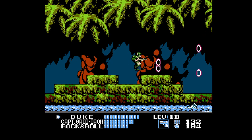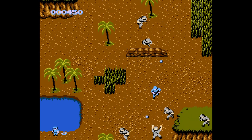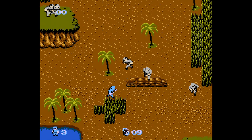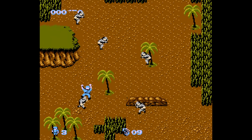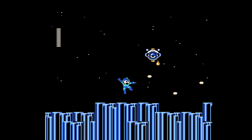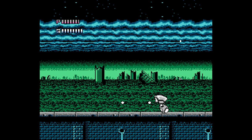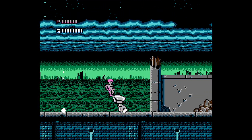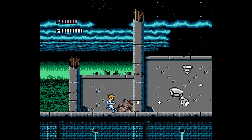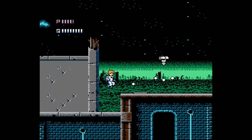What defines a run-and-gun? Here's my take. A run-and-gun is a game where the screen scrolls horizontally or vertically, and the goal is to move around while shooting enemies. Unlike a shooter, the screen does not scroll automatically — it moves as your character moves. And unlike a beat-em-up, you don't need to defeat every enemy on screen to progress.